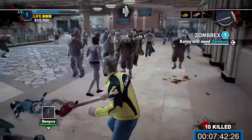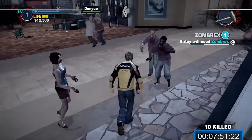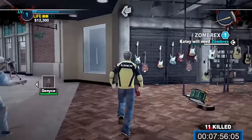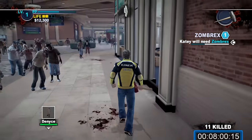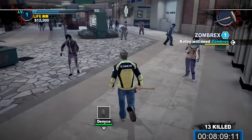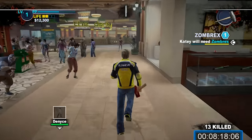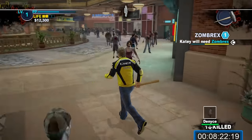You'll get 10,000pp for rescuing Denise, which is a good start. Our current goal is to be a good dad — we have to wait until 7am to give Katie Zombrex, which opens up the first cases. You can do a psychopath battle here, and it's a reasonable time to do it in New Game Plus. However, for maximum PP gains, it's best to wait for now.